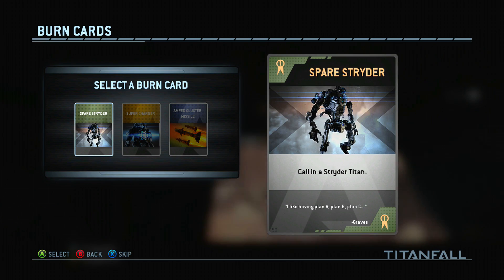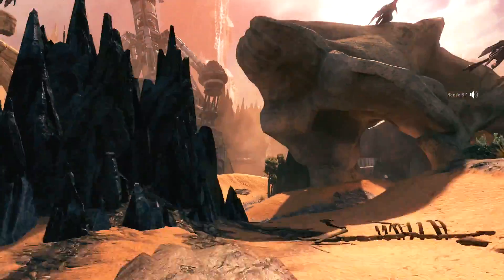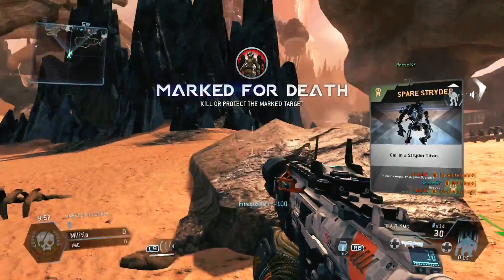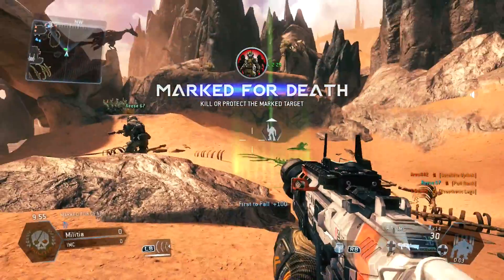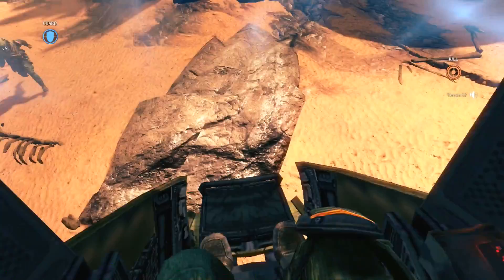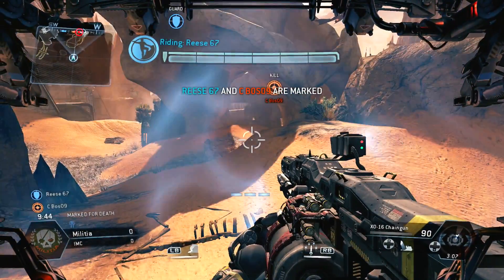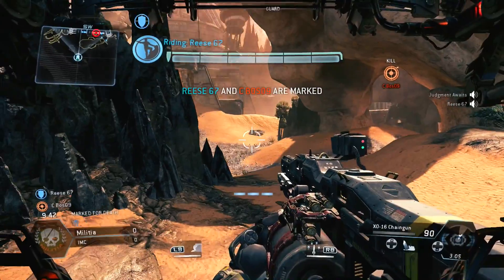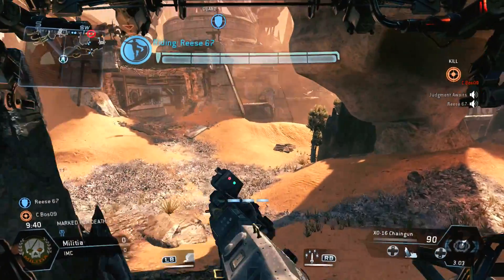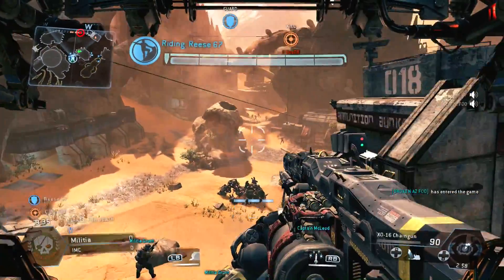I'm going to leave you with this last clip. This is me calling in a strider. You really want to use striders in this game mode — they really work out well. If you can get one called in at the beginning, you can get a nice lead on the enemy team. I think we ended up 3-0 right at the beginning just because I took that strider in and was able to take out those marks and really protect us from getting taken out. So definitely try that out if you have that burn card. But that's where I'm going to leave it. As always guys, take care and God bless.